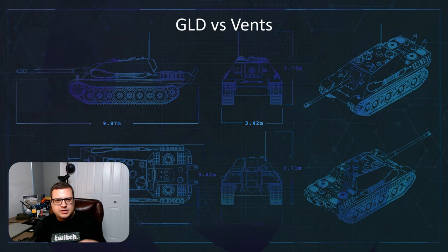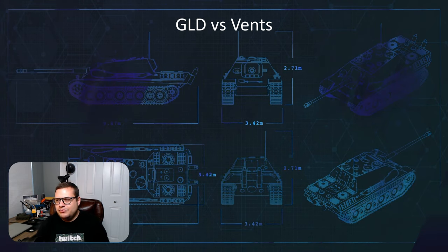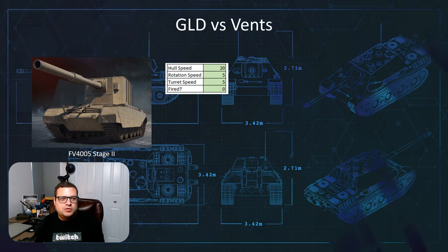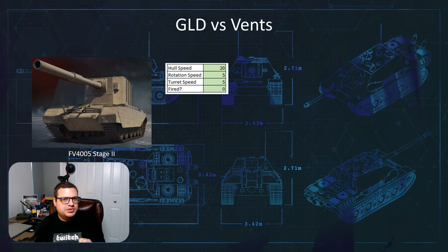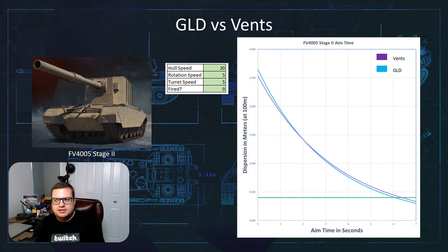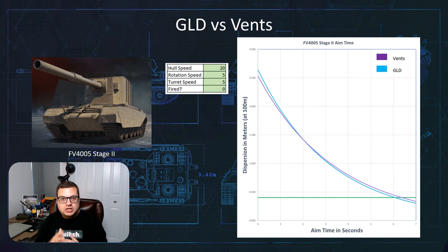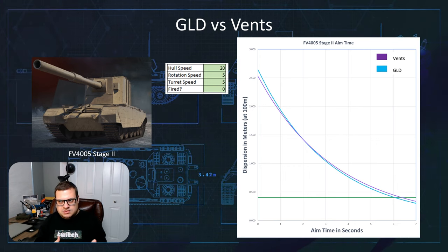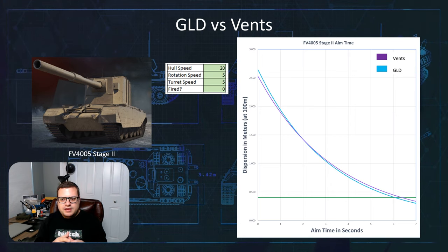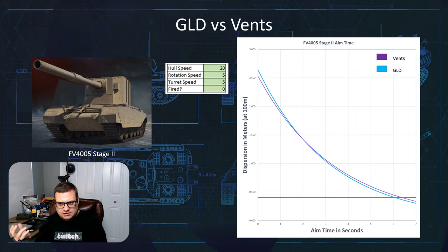There's no competition between gun-laying drive and vertical stabilizer, but what about vents? Let's start off with a tank that can't actually take a vertical stabilizer, which would be the 4K5. So if we drive the 4K5 at 20 kilometers an hour, move at five degrees and turn the turret at five degrees per second, and compare vents and gun-laying drive — we can see that as we get through the aim time they do converge and then diverge. So somewhere within the first third of the complete aim time, they come together, and then the gun-laying drive gets the advantage towards the end of the curve.